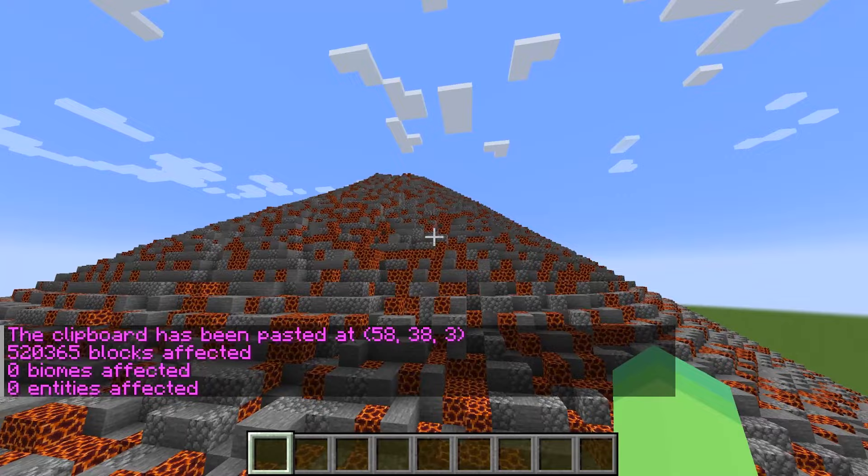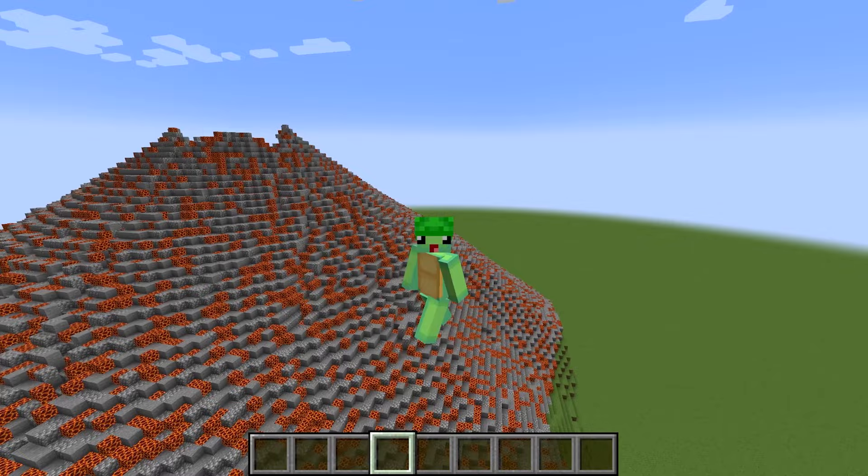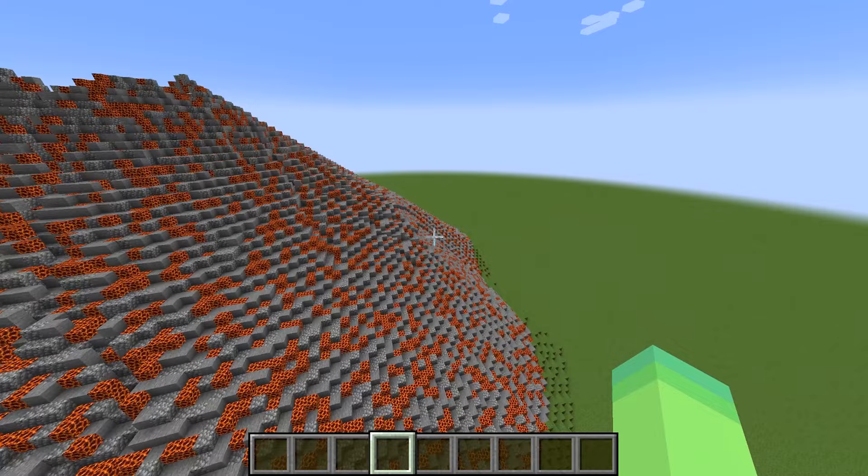Wait a second, Wudo, where did my volcano go? Oh my gosh, look at Mongo — he's a little red speck on my screen. He has no idea that I spawned this in. I'm totally gonna win! Don't worry about it, Mongo, you just build your little volcano. I'll see you in 10 minutes when the timer is up.